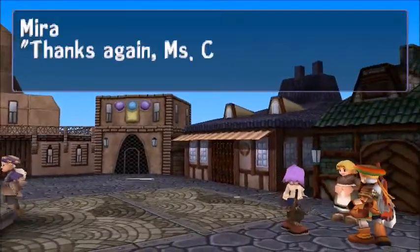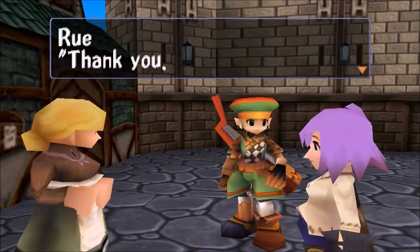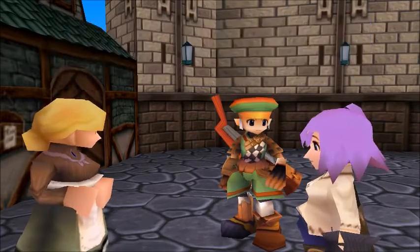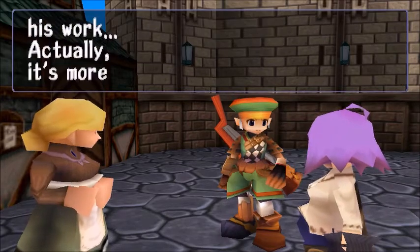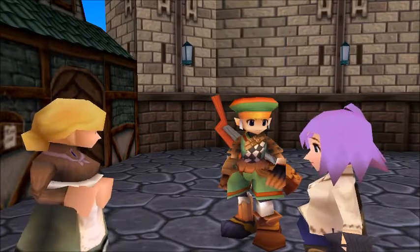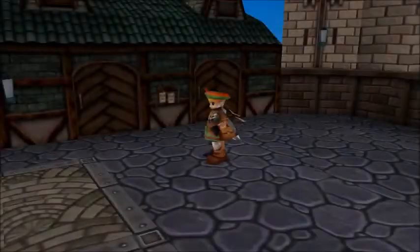So we're back in Corona. Thanks again, Miss Kartha, for letting Rue stay in. Oh, don't mention it. Rue, make yourself at home, okay? Thank you, I really appreciate it, but is it really okay? Of course — it's the least we can do, Rue. You've done so much for us. You helped Elena in the forest, you helped my husband with his work — actually it's more like a crazy hobby, huh? Thank you. Oh, I almost forgot — Claus wants to talk to you. Maybe he wants to talk more about today's findings from the Atelier. Come by whenever you want, okay?